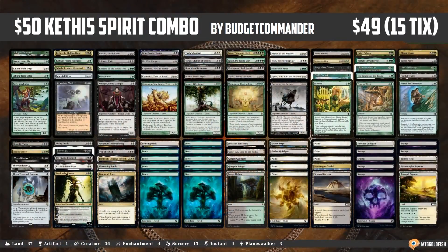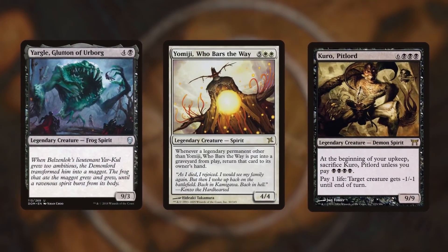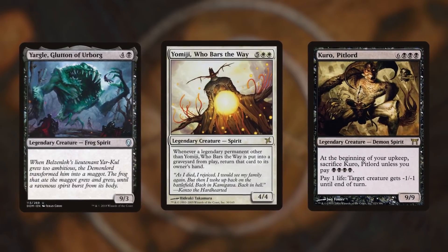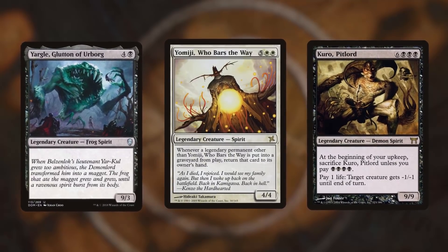The second deck is a Kethis Combo deck, and this is a totally different beast. While our Kethis Control deck looks to grind out our opponents over a long game, Kethis Combo is trying to set up a fast and decisive win early. I know these lists look absolutely terrible at a glance, but stick with me here. You may have noticed that the Kethis Combo lists are filled with over-costed legendary spirits — Yargle, Kuro, Yumiji, and many other terrible cards fill this deck. What's up with that?